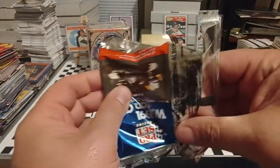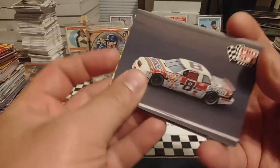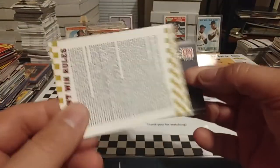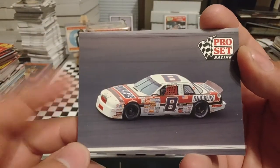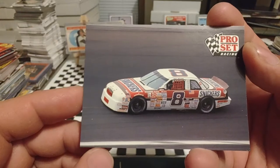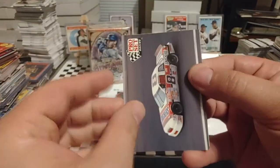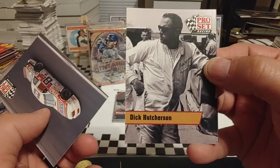Here is our third and final pack down memory lane. 1991 Max. We're going to start off with Rick Wilson. There's our game piece. I've seen the checkerboard and I was getting kind of concerned we had some major hit back there. Rick Wilson driving for Stavola Brothers — the only driver in 1991 to run the full season and not score a top 10 finish. Ran the 1992 Daytona 500 for Stavola Brothers and was released after that race.